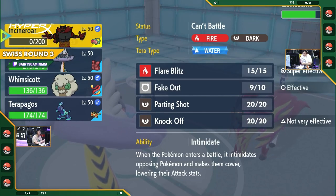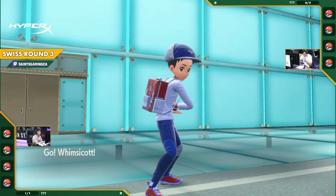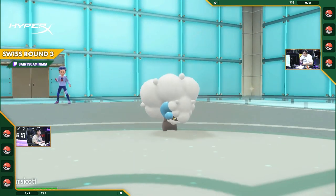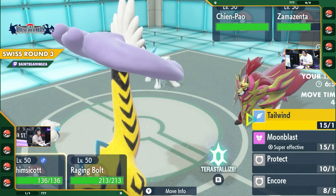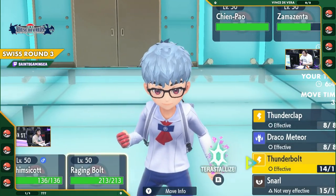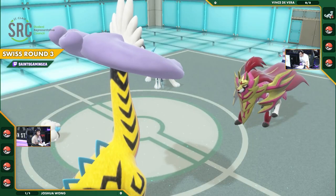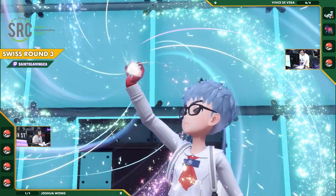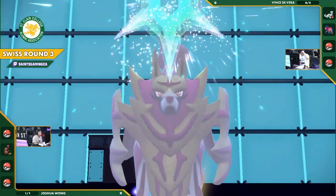You might be wondering: doesn't the Sword of Ruin — Chien-Pao's ability — lower Zamazenta's defense, lowering Zamazenta's Body Press damage? But that is not how that works. The mechanics are a little unintuitive, but in fact, the Sword of Ruin does boost the Body Press damage. And that is partially why the Zamazenta Chien-Pao lead is so threatening.